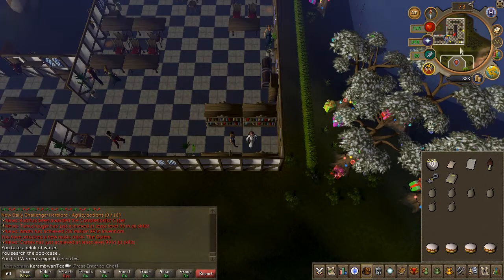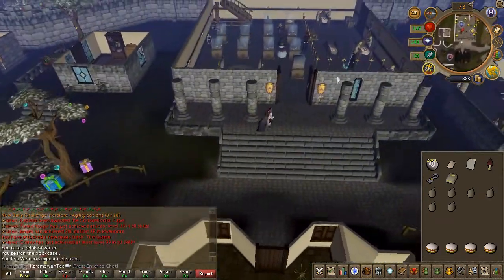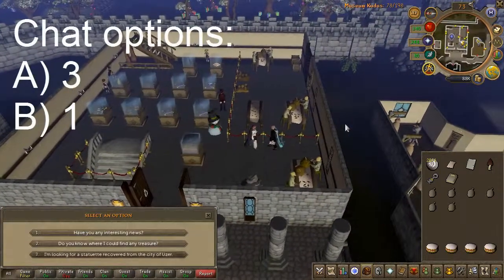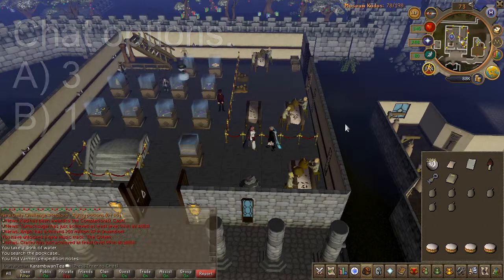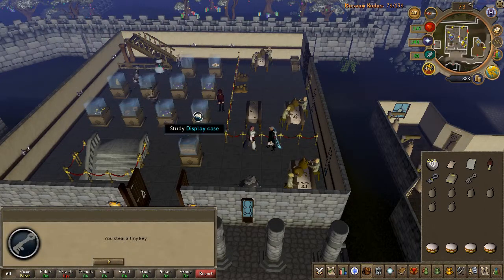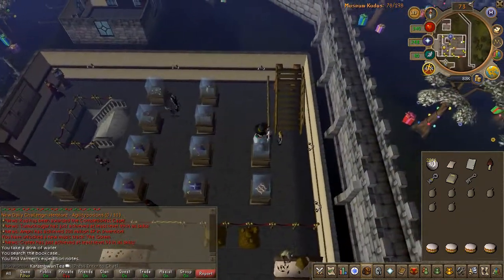Next, head to the Varrock museum and speak to the curator. Use the chat options shown on screen. Right-click and pickpocket him. Head upstairs and use the key on the westernmost display.